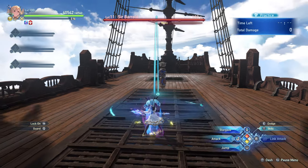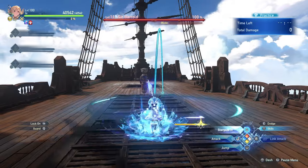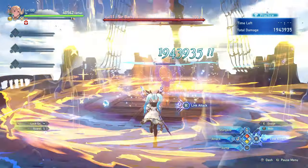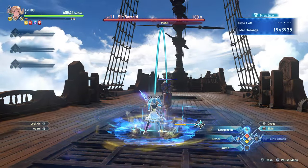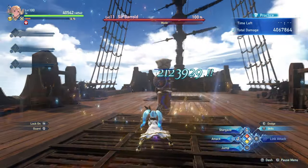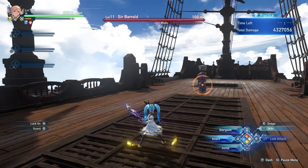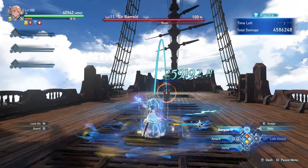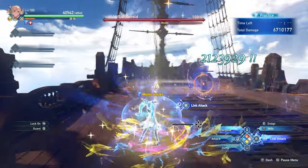Stargaze is an extremely strong nuke with a very long cast time. For this reason, it should generally only be quick-casted, meaning immediately following your charged attack or skills that generated Mystic Vortex. Stargaze's long ending animation can and should be negated by dodging. Stargaze will help keep you mobile in fights as well as increasing your damage output.